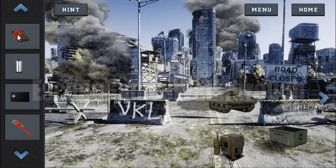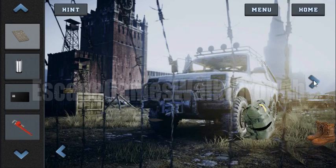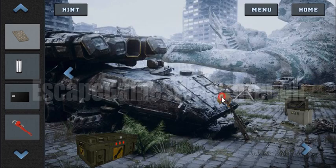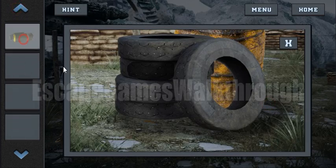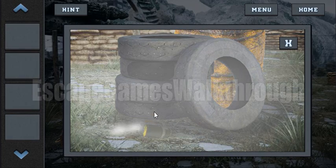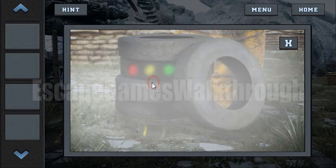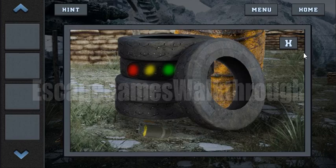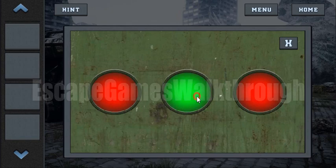And here we have got something like a numeric pad. Let's go and search for other things. Here's the tires — we will use a smoke bomb here and the code will appear. So this is red, yellow, green. Now we can open this crate: red, yellow, green.